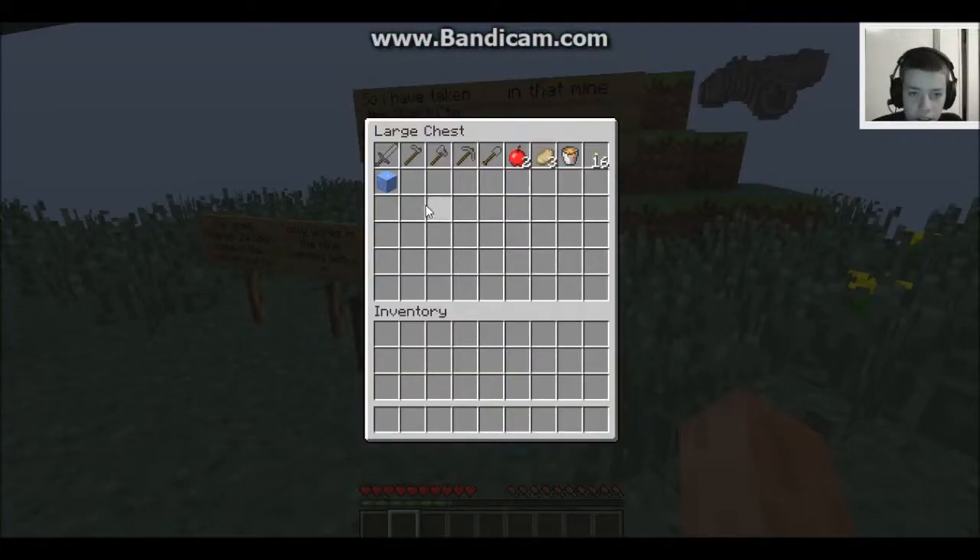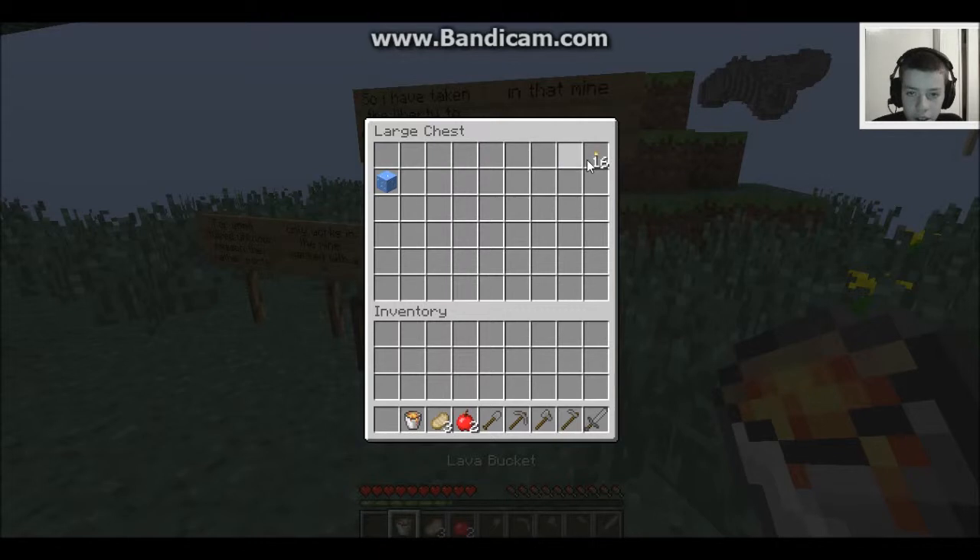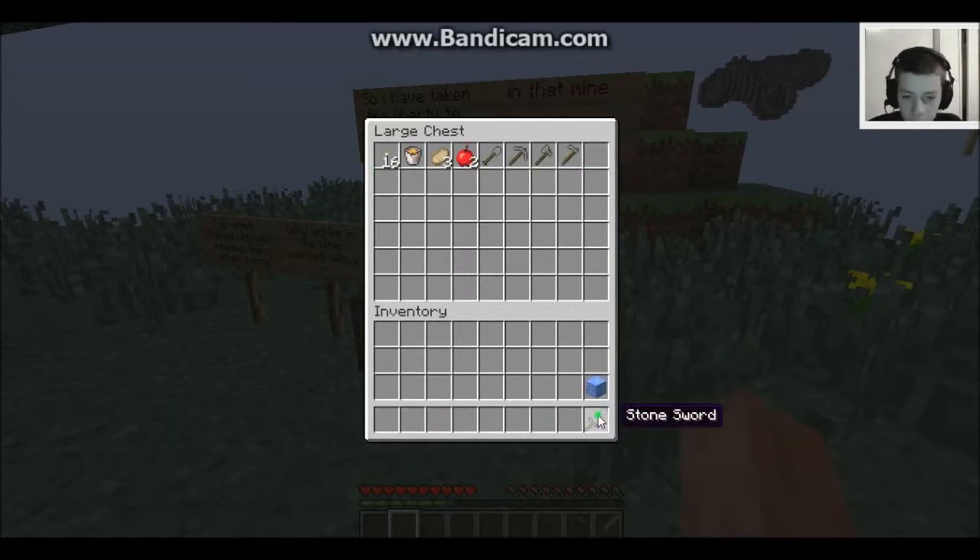Now let's get this. So we make a cobblestone generator. And I see this is gonna have a lot of mining.